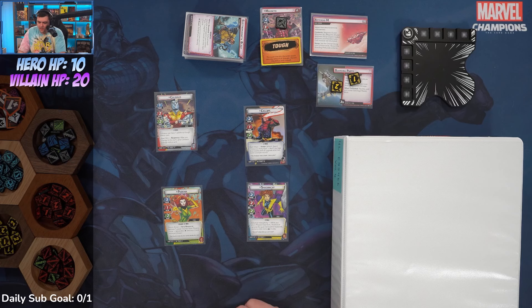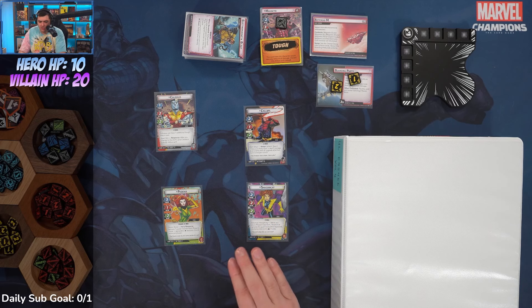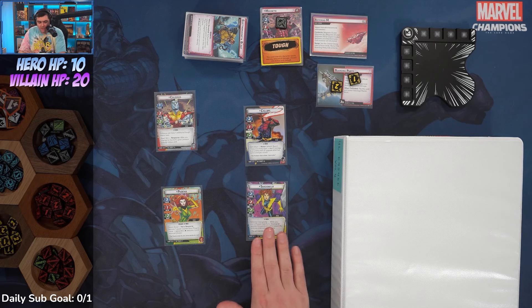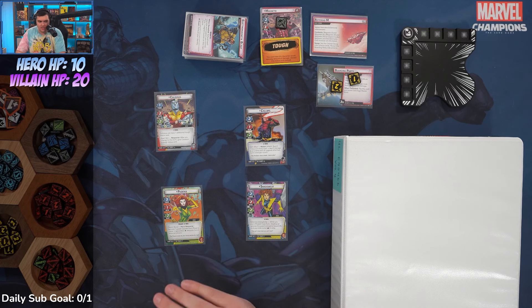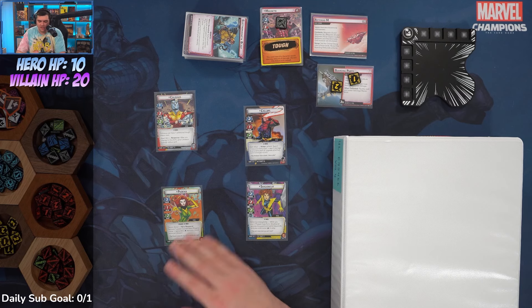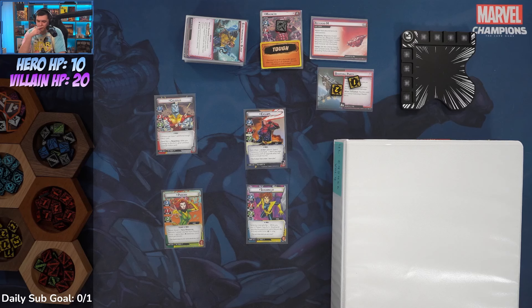I would like to run Shadowcat Protection, but I'm worried she'd have issues with thwarting. I think Phoenix with Protection is better — she has Aerial, Ever Vigilant, access to a lot of protection-style cards that can elevate her protection play. It's expert Magneto, so we're expecting a couple of losses.